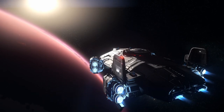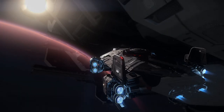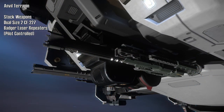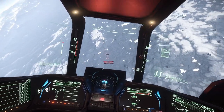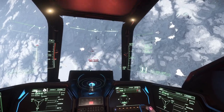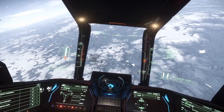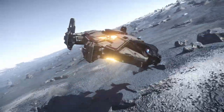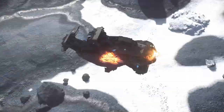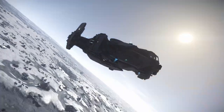The Terrapin is not made to fight its way out of a scuffle — it's made to run. Stock weapons are minimal: a pilot-controlled dual size-2 CF-227 Badger laser repeater. It's enough to defend yourself but not for a prolonged fight with a more heavily armed opponent. Get into a fight with a Prospector though and you'll probably be fine. I don't recommend upgrading the weapons; they're there just to buy you time to get out of the area.